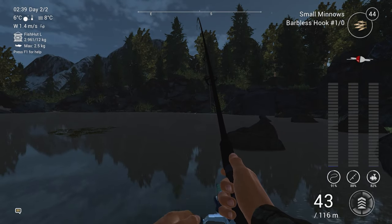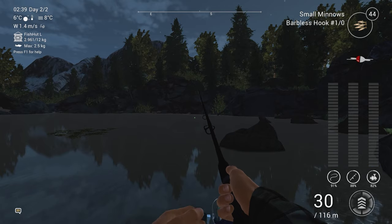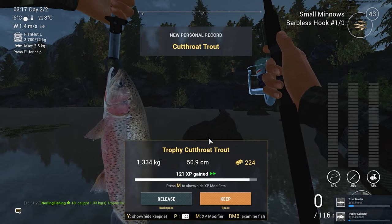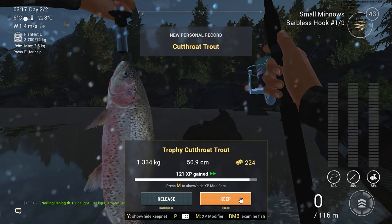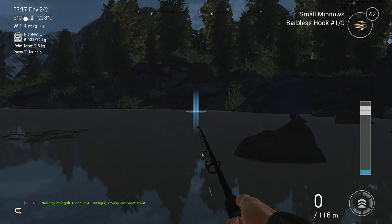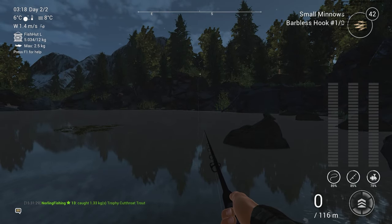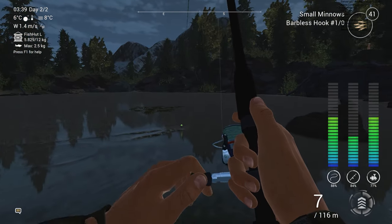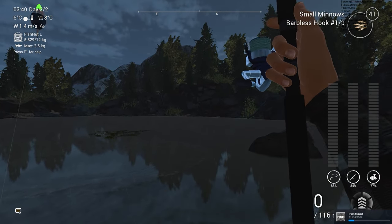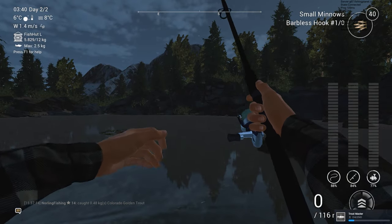I had my bait so close to the shore that the fish tried to get it, jumped onto the shore and got stuck there — then I had nothing on. Another trophy catch and we've got so many trophies in this episode already. Still no sign of getting a unique trophy. Another Golden Colorado Trout — not a trophy but still worth a lot of money. Level 14!